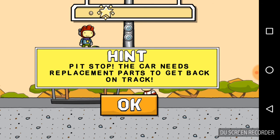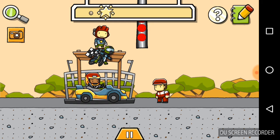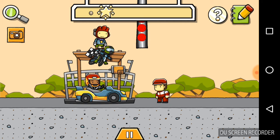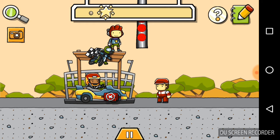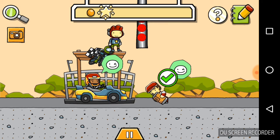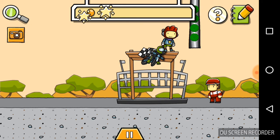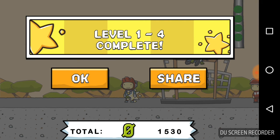Pit stop — the car needs to replace something, of course, to get the star. We need a new engine. Engine! Oh my god, why is it like impossible to pick stuff up in this game? Okay, that did not look right, but no matter — we got our star, which is another level complete!